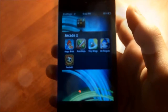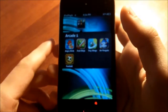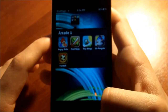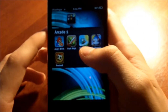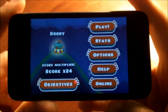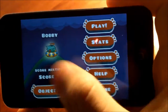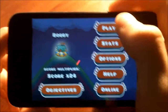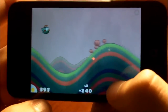Going on to number 3, which is Tiny Wings. And of course, another bird game. It didn't come out that long ago — probably like a month — and it's already number 2 in the App Store. So I really highly recommend this game to all you guys. You're this little bird, and you're going on ramps. You gotta make it as far as you can by sundown. I'm just going to press play here and touch for sunrise.